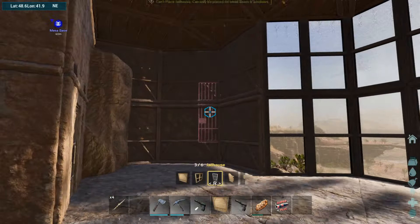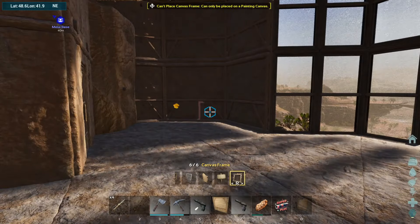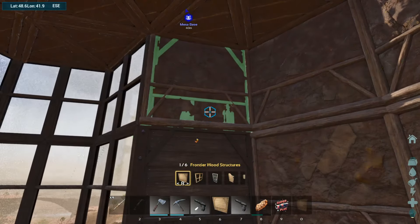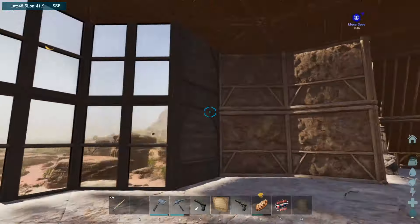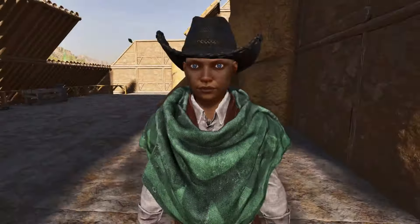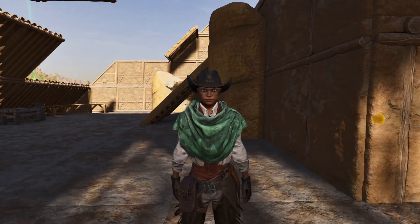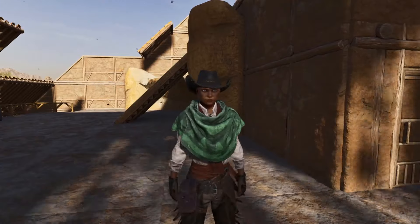There are other options too — gates, doors, signs, picture frames. And for the walls, you can make them have this frontier look, which I think I'm going to go with for this base. I just want to let you know that's a thing, and I'm just going to build some stuff off camera. I'm not going to bore you with it. You saw the basic layout in the last episode — if you haven't, go check that out.